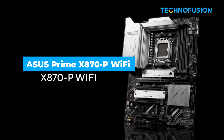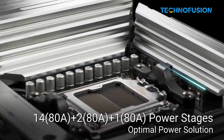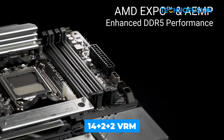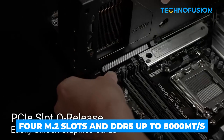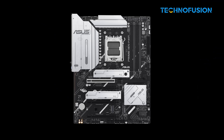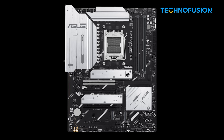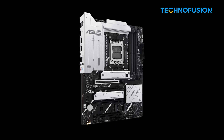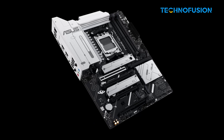The Asus Prime X870-P Wi-Fi is all about clean execution. It brings enough firepower to drive a Ryzen 9950X3D with zero drama, thanks to its 14+2+2 VRM. 4 M.2 slots and DDR5 up to 8,000 megatransfers per second cover your storage and memory needs, and Wi-Fi 7 adds fast wireless without blowing your budget. It's not flashy — no RGB, no OLED, no gimmicks — but it runs cool, stays stable, and gets the job done. Perfect for high-end X870 performance in a minimalist shell.